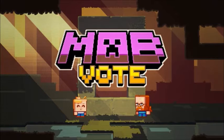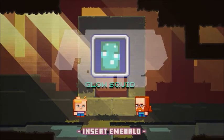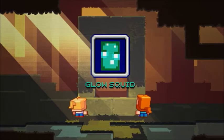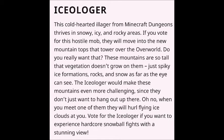Now I'm telling you guys, I already know which one I'm voting for. And that's the Ice-O-Lodger, or Ice-Illager as I like to call it. It already has good functionality. The Ice-O-Lodger is a Minecraft Dungeons mob from the new Creeping Winter DLC. And it will spawn on top of the new tall mountains in the overworld when they get it done. And it's going to be a really challenging mob.